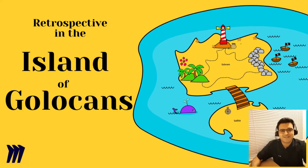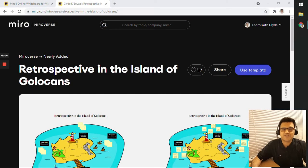Hi everyone, my name is Clyde de Souza and in today's video we are going to take a look at a Miro template called 'Retrospective in the Island of Gullokans.' This is a retrospective template that I designed and created and published onto Miroverse, which is a site where you can find templates for any of your rituals or whiteboarding sessions. Everything is already built and all you have to do is click the 'Use Template' button.